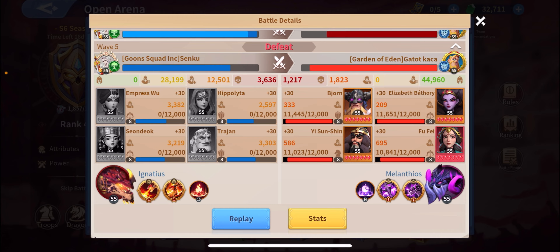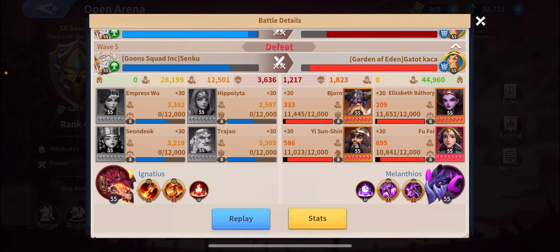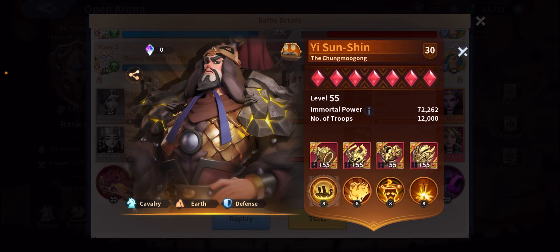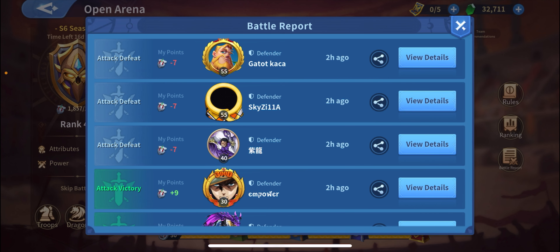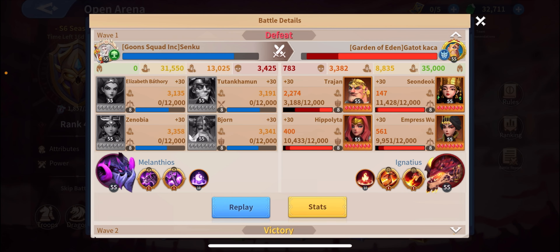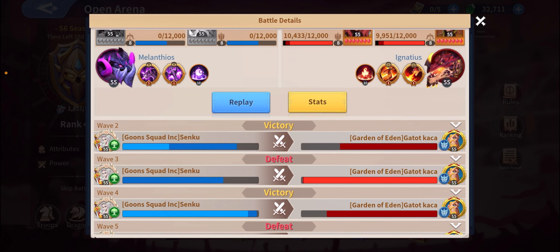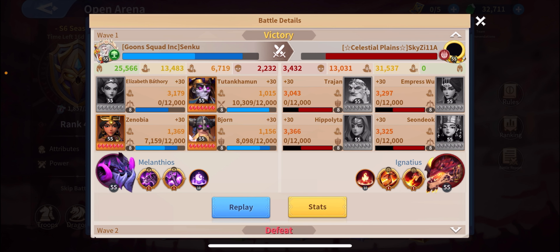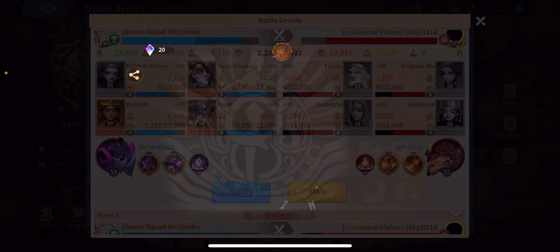He's using earth shadow, fire, and they're using the normal earth shadow with Shin earlier. Sometimes there's a lot of RNG depending on where the Holy Dragon hits or who the Holy Shadow Dragon hits. Like I said, most of the setups everyone uses are almost the same.